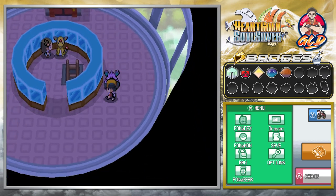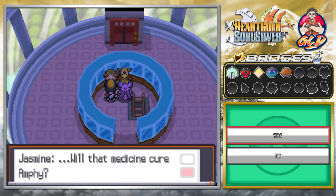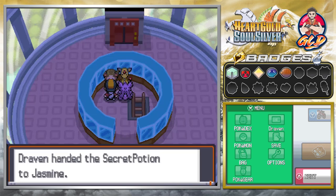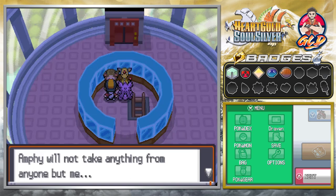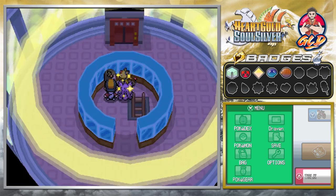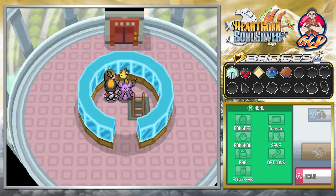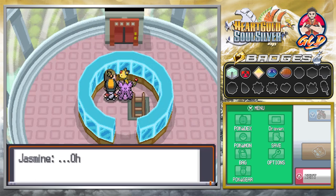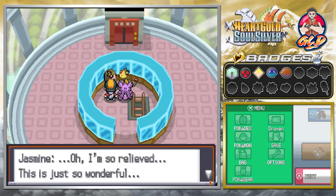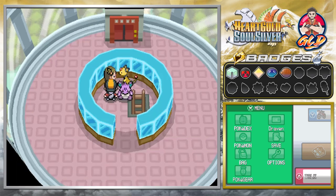We've arrived at the light room. After getting the medicine and arriving here, you go up to Jasmine and she says: 'Will that medicine cure Ampharos? Yes it will.' Draven handed the secret potion to Jasmine. She says: 'Please don't be offended — Ampharos will not take anything from anyone but me.' And look at that, Ampharos is healed! Jasmine says: 'I am so relieved, this is wonderful. Thank you so very much — I will return to the gym.'